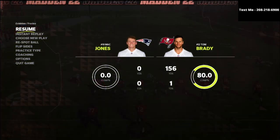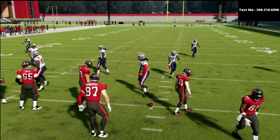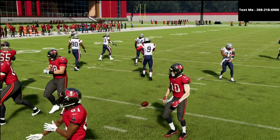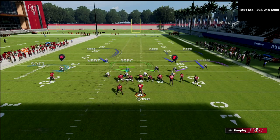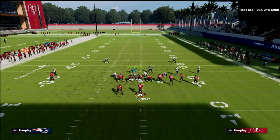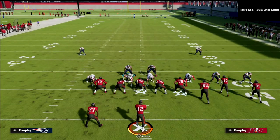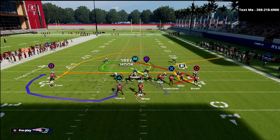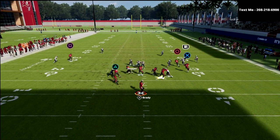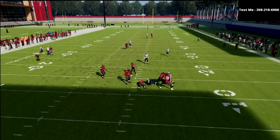The beauty of cover six is that one of the difficult parts about bunch is they've got so many bombs that work, and on different hashes they work a little differently. Cover six doesn't really care about the hash — that's super important. What you're getting is a box check to the right and a nice deep half that will match that solo receiver vertically if he goes on that skinny post. As you can see, he plays it really really well.